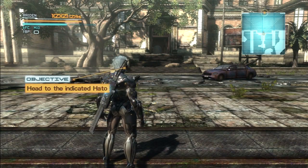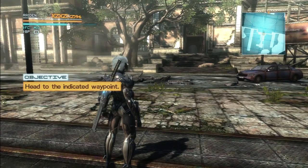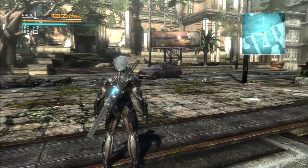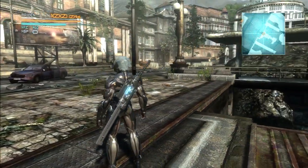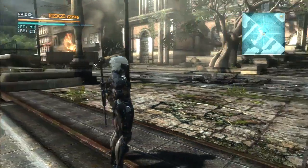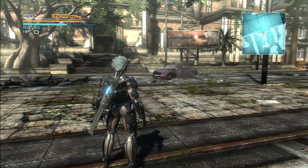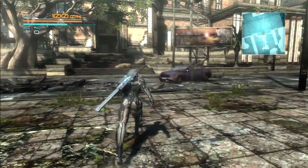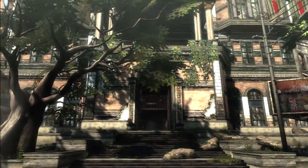Hey guys, Decayed Matter back again. Just wanted to show you a few tips and tricks about some of the advanced moves in the Metal Gear Rising Revengeance demo. The best place to practice these moves is this first area here after you climb up. There's a group of enemies. After you defeat them, just make sure to go to restart to try the area again. So let's get this started.